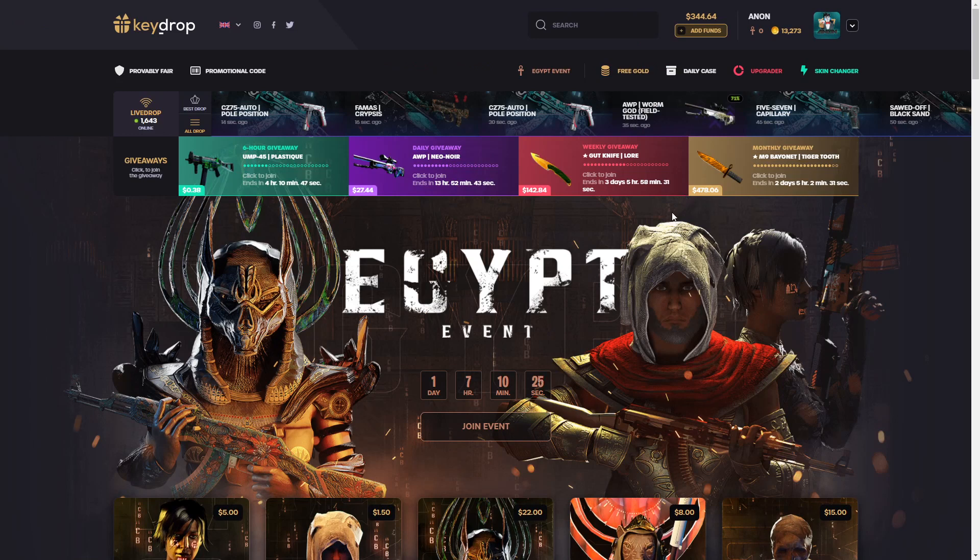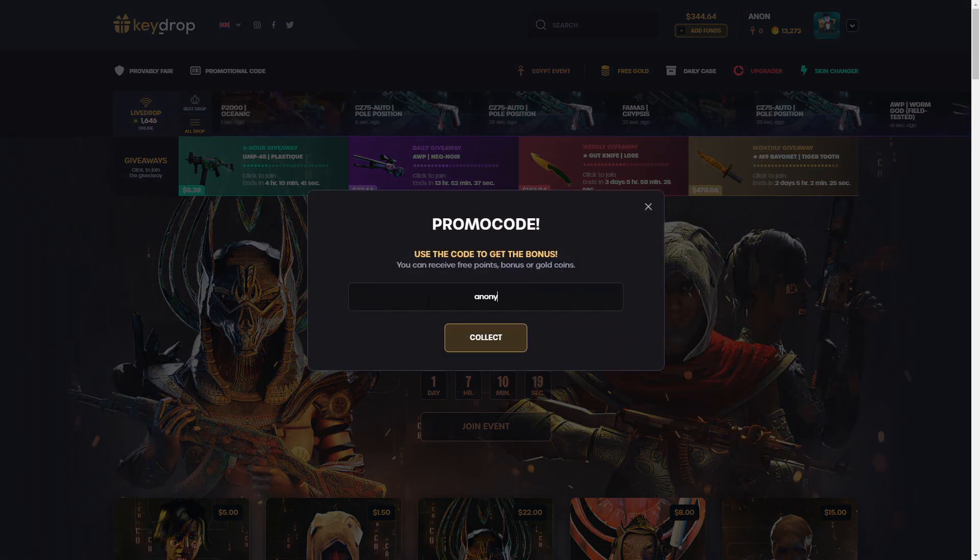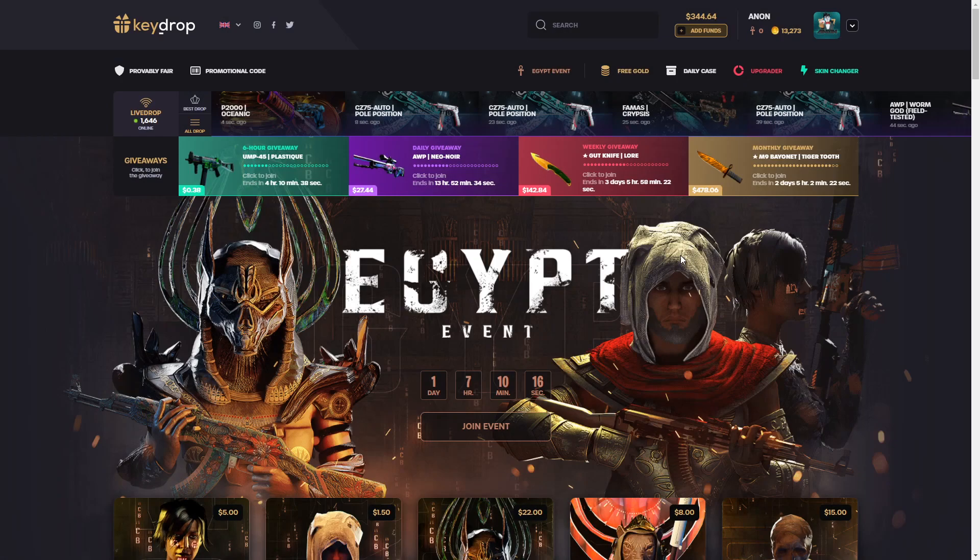Yo, what is up guys? We're gonna be doing it again today. If you guys head over here, there's free money to mess around with — a 5% deposit bonus. Hit the promotional code button right here and use my code 'anonyt' — A-N-O-N-Y-T, for 'anon YouTube' — and click collect. If you're seeing this video, you only have 24 hours until the event is gone.